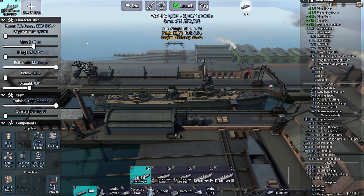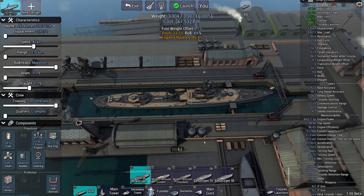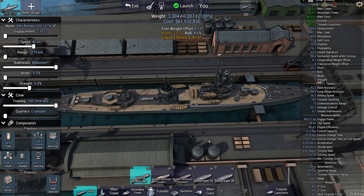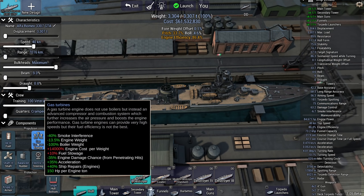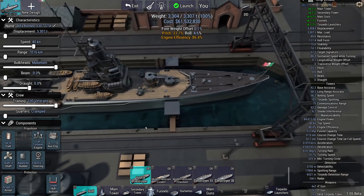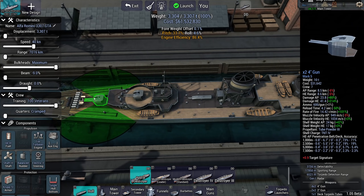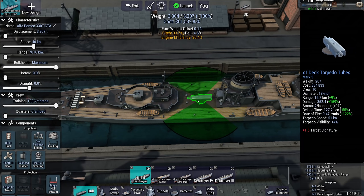This is the Alfa Romeo 3307 GTA. It is an Italian gunboat. It is not very heavily armed, sadly, because most of the displacement goes to this big engine. It's a gas turbine engine that allows the ship to go 40 knots. The main armament is really only a couple of 4-inch guns on the bow, 4-inch guns on the stern, and one torpedo launcher amidships.